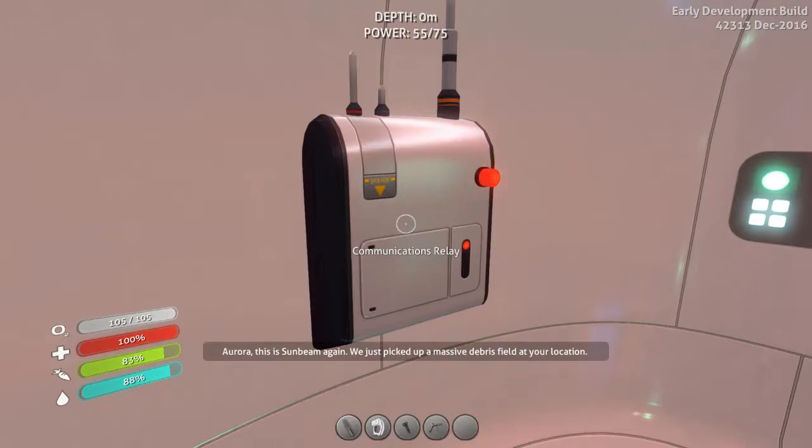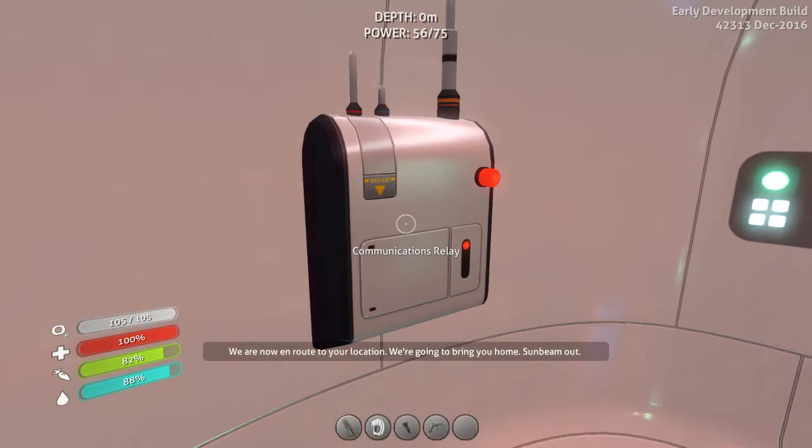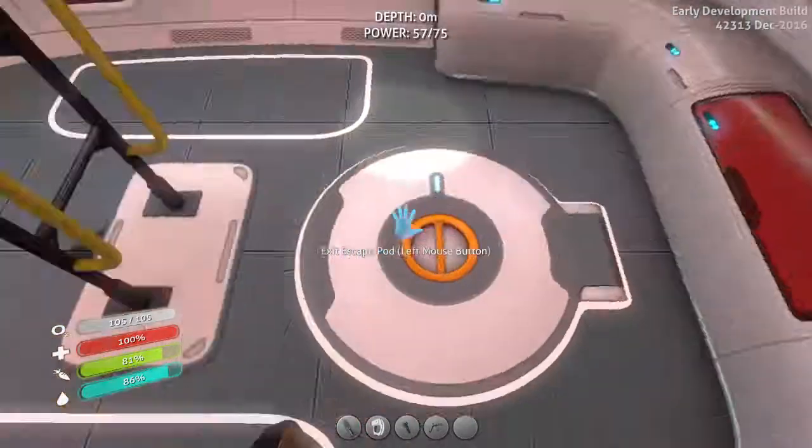Aurora, this is Sunbeam again. We just picked up a massive debris field at your location. Now you feel like a dick for earlier, don't you? We're now on route to your location - we're gonna bring you home. Sunbeam out. What else can I say? We're a six-seater and aren't even slightly equipped to handle this. Our pilot's last attempt at a planet landing in the academy simulator - it's a bad situation but so are all the alternatives.